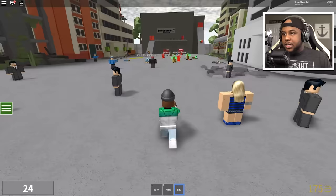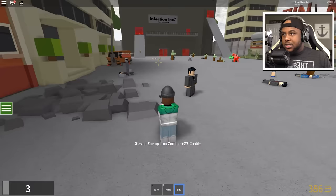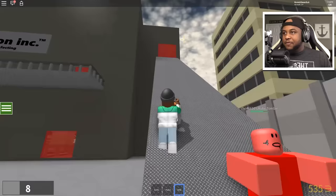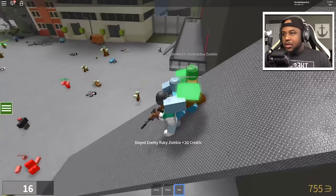This guy has a whole army out here — let's kill him! We are going in out here. I might just go into his Infection Inc and — okay, I might die right here though. We don't want to go all the way in there because I could die. Oh my boy, I'm killing his zombies as they come out — this is like the perfect place to be right here.